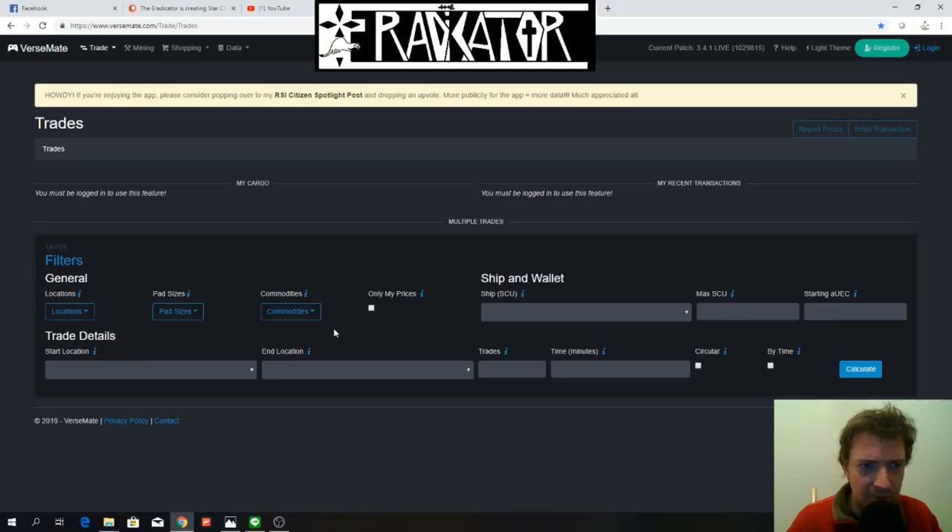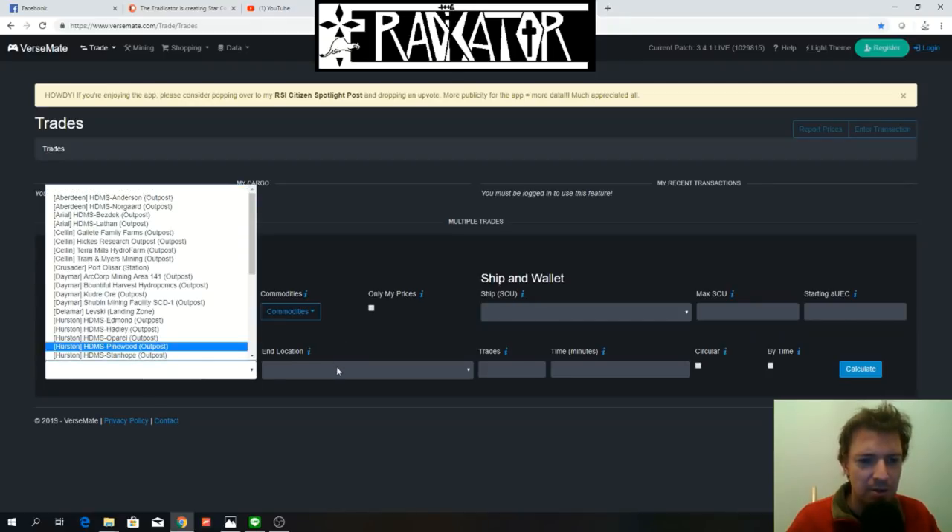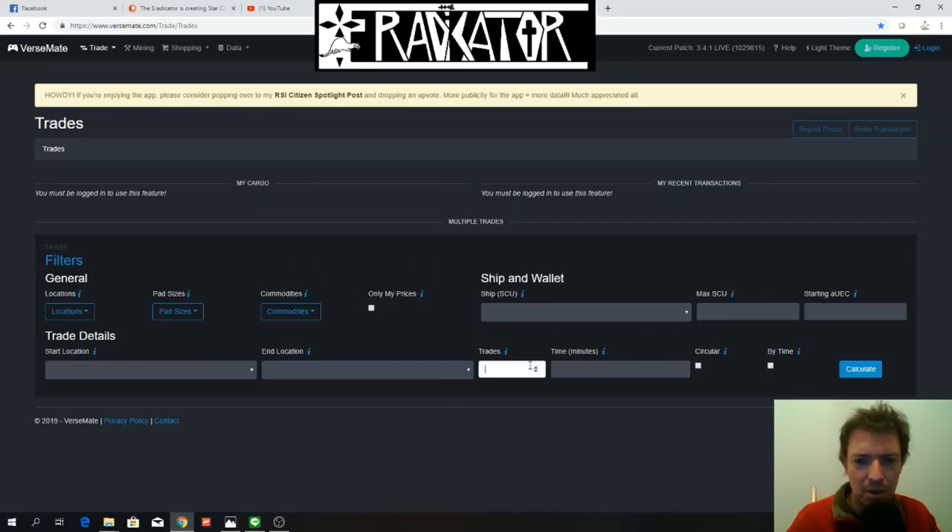We are right here on www.versemade.com and you go to Trades. This is where you find a page with options to choose: your start location, your end location, how many trades.